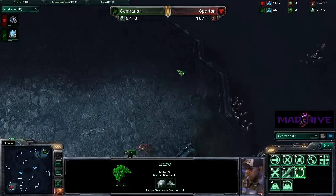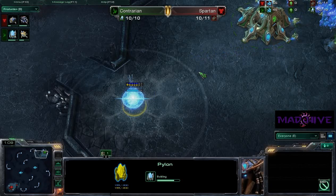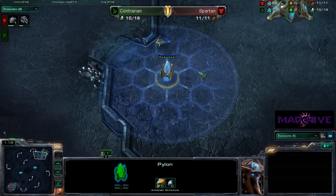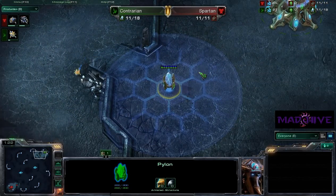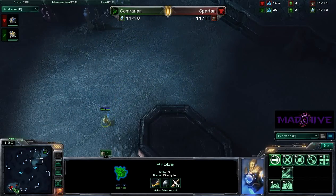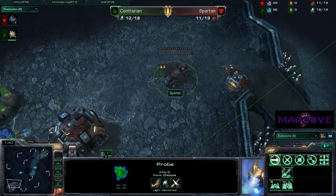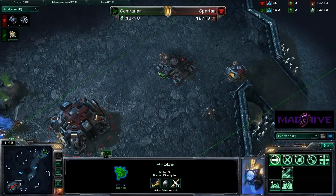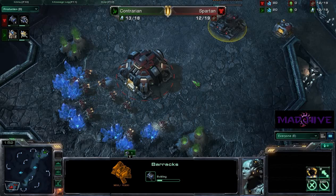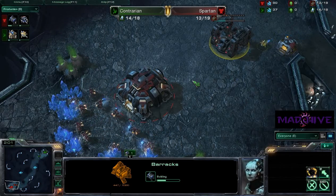We'll throw up the production tab. It looks like Spartan is going to get down his first supply depot, and we got a pylon here for Contrarian. This is going to be a six-player tournament. We have three other players who will be in later games: Dunamai, who will be playing as Zerg; Mike, who will be playing as Protoss; and Wolfpack, who will also be playing as Protoss. So that's just a quick review of the players.